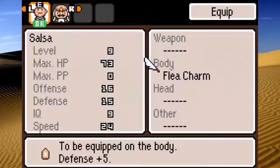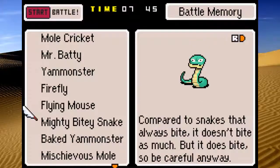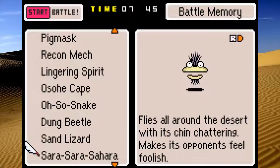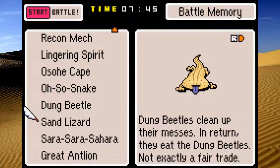I don't think that Salsa gets any weapons or any other armor, so make sure you got the flea charm. Actually, I think that's all the enemies in the desert. As far as I remember, there's only four enemies: the dung beetles, the sand lizard, the Sarasara Sahara, and Great Antleon. Now, there's only one more enemy, and that's the boss of this area. Let's see the information of Sarasara Sahara: flies around the desert with a chin-shattering move, makes its opponents feel foolish. Dung beetles clean up their messes and return the eight dung beetles - not exactly a fair trade. I love Tomato's translations, and I love Shigesato Itoi's writing.